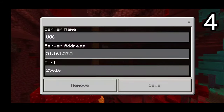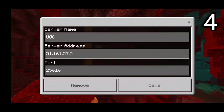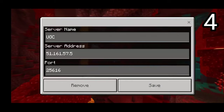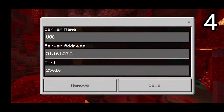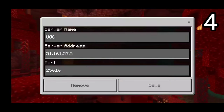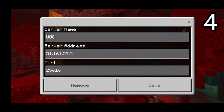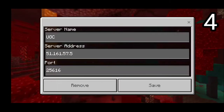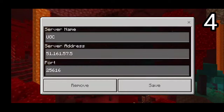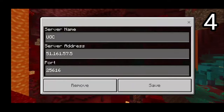On the number 4 spot, we have a classic server — the UGC server. The server address is a little bit weird but it's still a very good server: 51.161.57.5, and the port is not default, so please make sure to change it to 25616. Once you're done with that, you can officially join the UGC server.